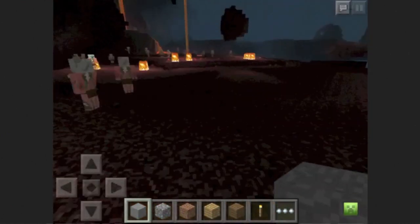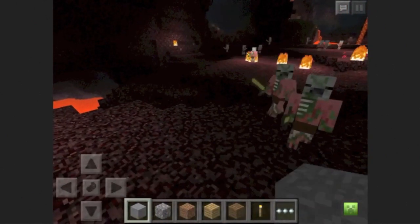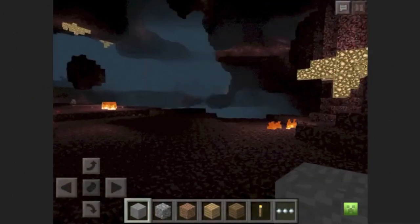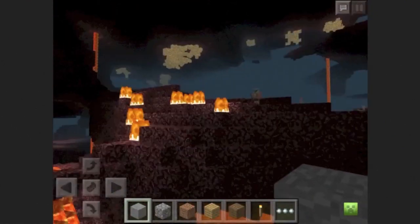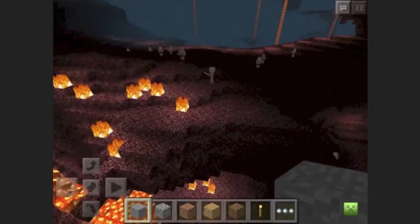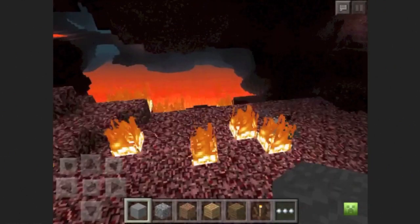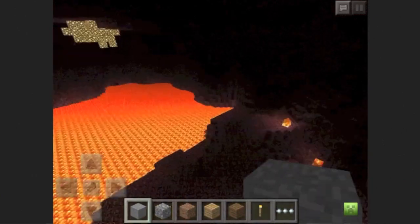There is actually no nether in Minecraft Pocket Edition, but there is a seed that I just found and it's really awesome. You can see you can kill them too, but they actually can't kill you. These are zombie pigmen and the nether is right here. There's like fire all over the place — I don't know why there's glowstone — more fire, more zombie pigmen, which is actually really crazy, like millions of them. There's also some lava and a big area with more fire and more zombie pigmen, zombie pigmen everywhere.